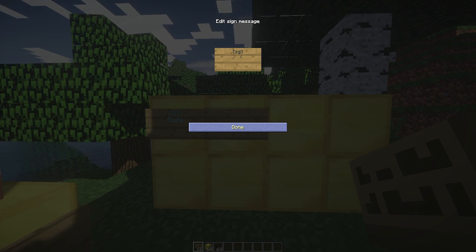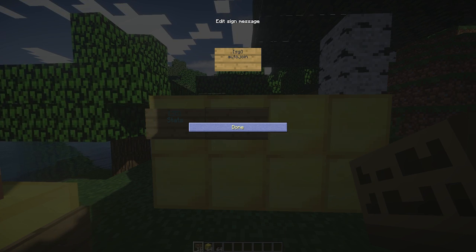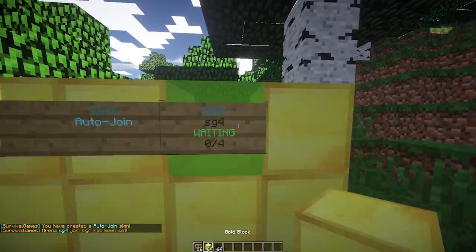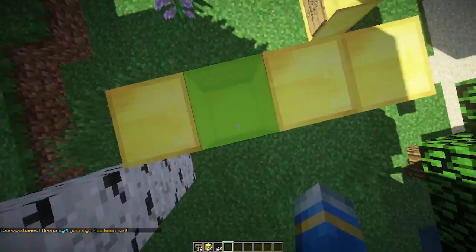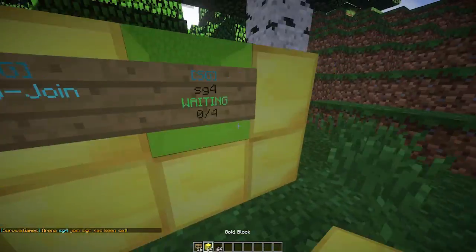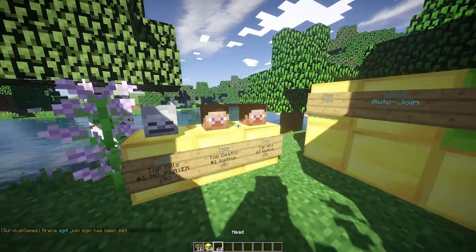Now let's carry on with the signs. There is the auto-join sign, which is pretty useful for big servers. We have the standard join sign as well, which obviously joins whatever arena you have made - like that. And the block goes green obviously when you can actually join it, which is really cool.